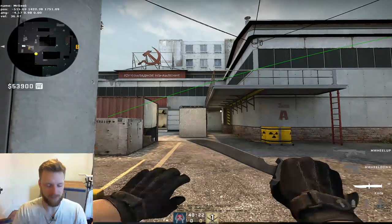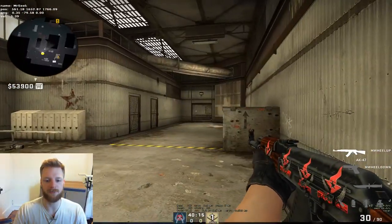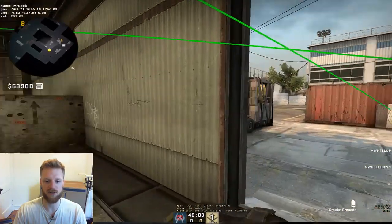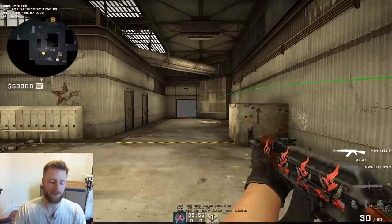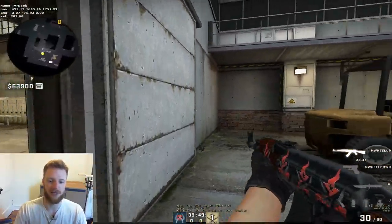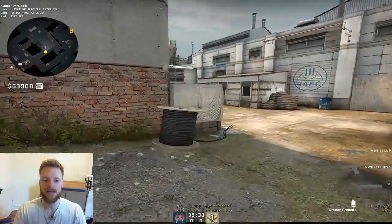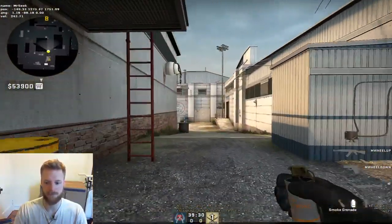When we do push, it'll be more for information than kills. If we push A main, rather than just a pop flash and shooting, we'll throw utility and a pop flash - we'll kill anyone there but the main objective is just to shrink the map. We trade the 20 seconds it takes to push close and fall back for map control. If we do that right at the start of the round, maybe at 1:20 we know they're not A main and can reallocate players.